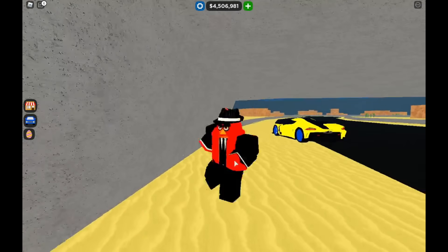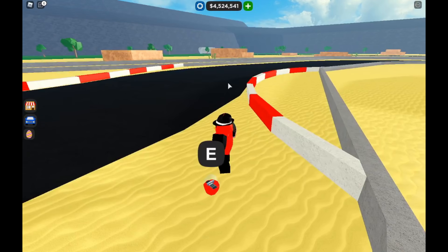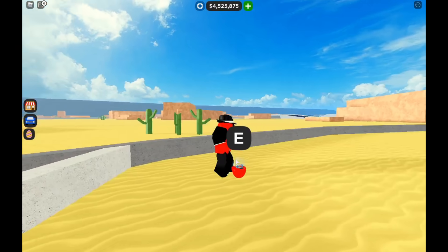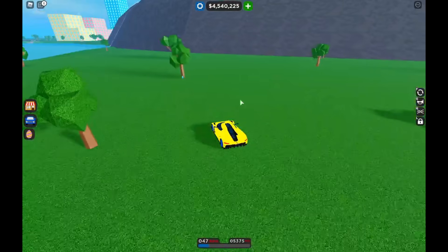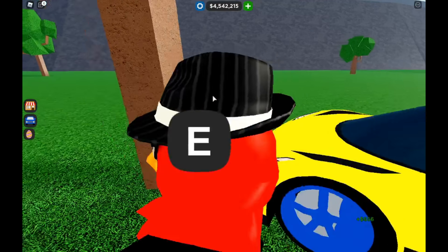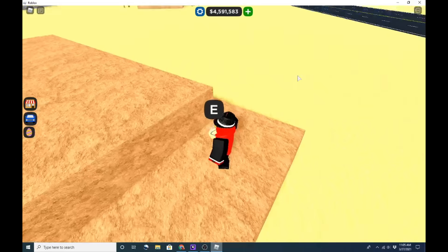We have another egg right under the bridge at the sand race right here. The next egg is going to be right near this little barrier at the sand race or normal race — grab that. If you come right over here from the sand race, there is a little blue egg under this tree.